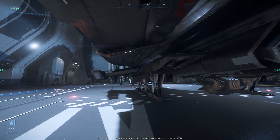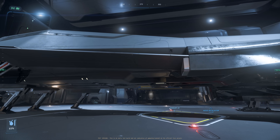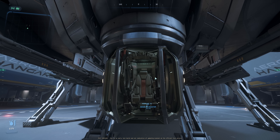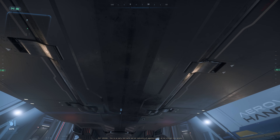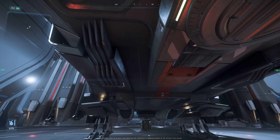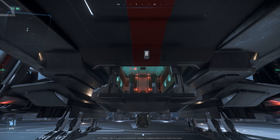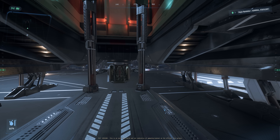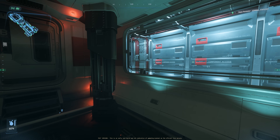First of all, let's check the outside of the ship. I heard this ship has been brought to Gold Standard — can you believe it? The turret looks different. And this is the front cargo bay — it's not a torpedo anymore. There's a button here. It's quite small though, really small.